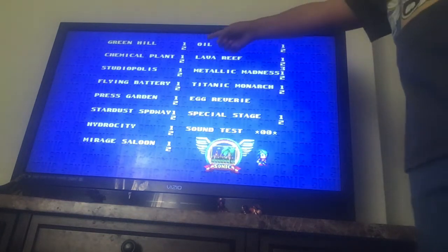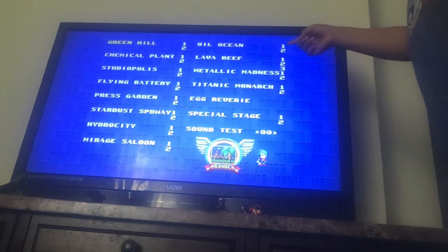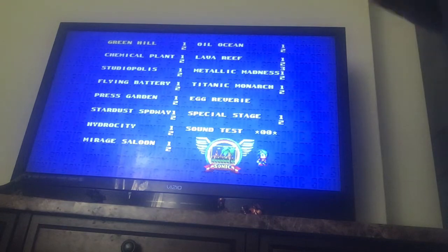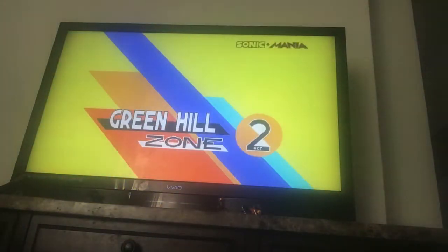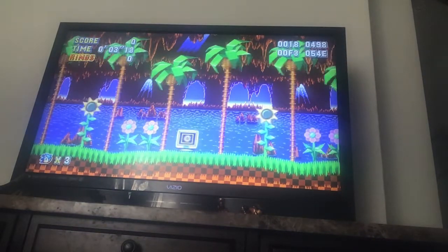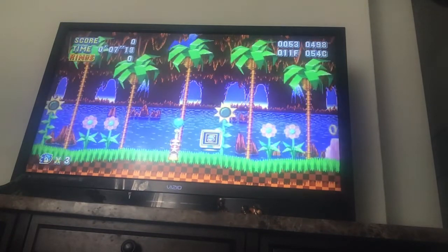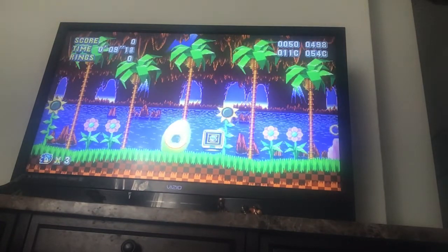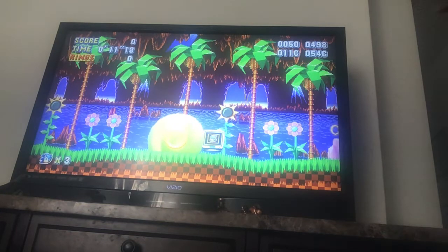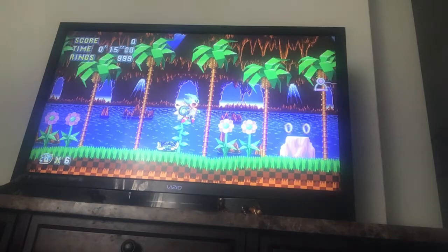So what you do is go to any level you want — it can be Oil Ocean, Act 1 or 2. I'm just going to do Green Hill Act 2. And then you start up your game and do like I said: you press X, get whatever you want, and you become Super Sonic. I just spam a bunch of rings, you grab those, and you become Super Sonic. It's that easy.